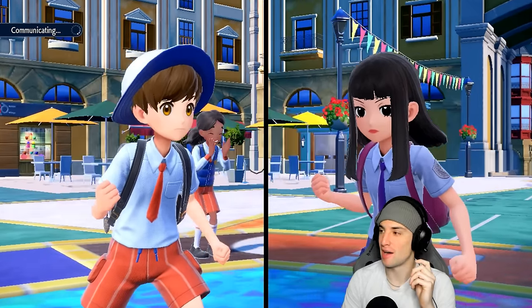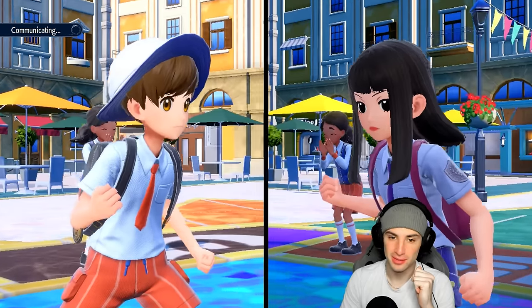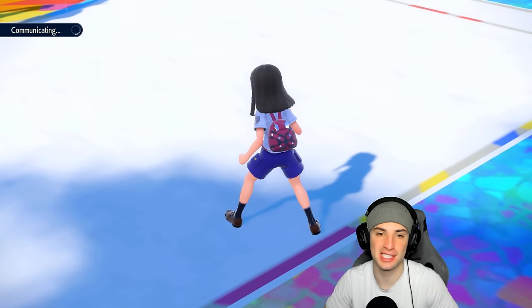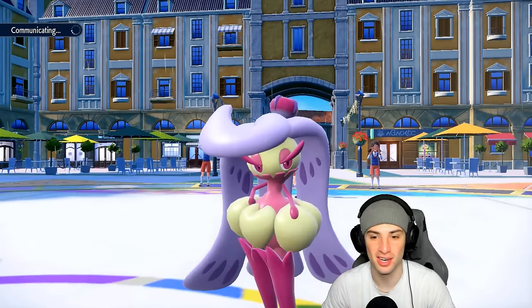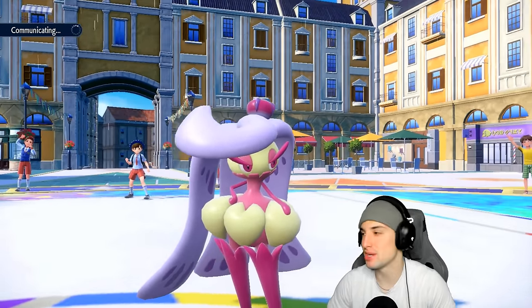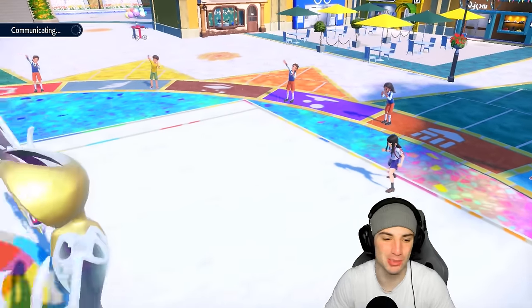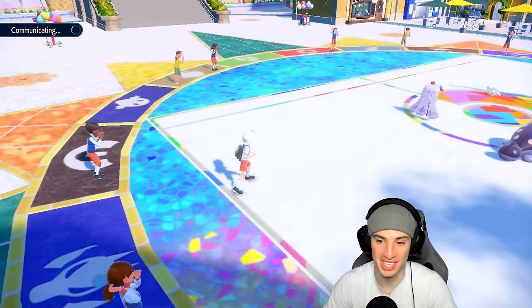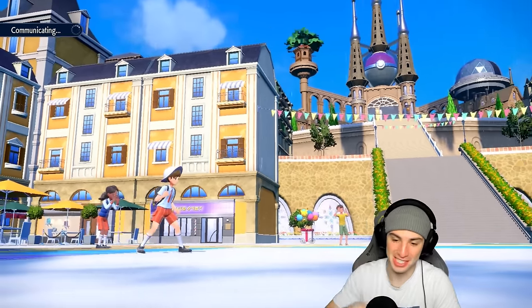Just a massive Clodsire plush. I feel like I talk about this every time they use Clodsire — it just looks like a Pokémon you want to hug, even though it has like poison spikes on its back. Actually I believe spikes come out when it attacks. We're going to have to check it out.